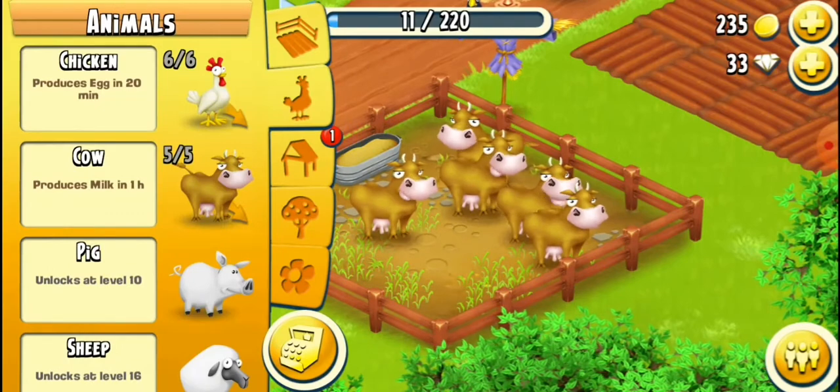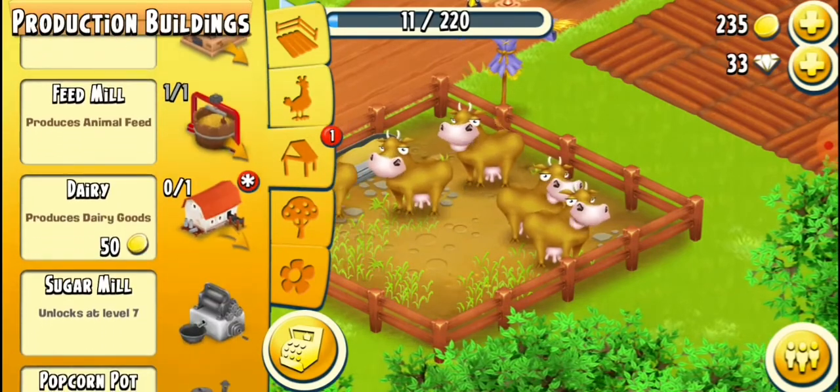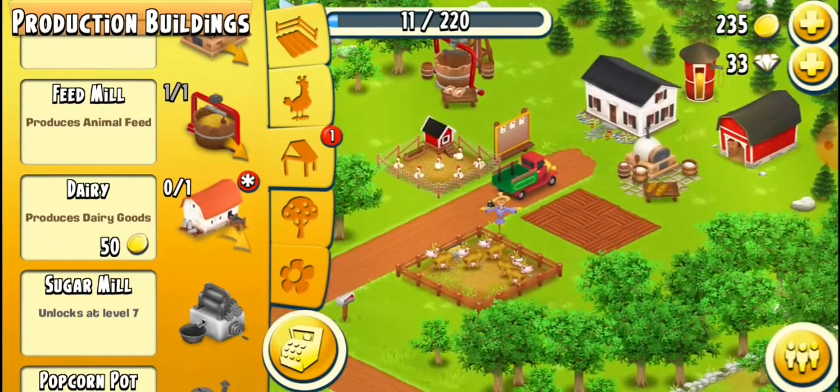Do I still have money? There's still another red indicator in the third tab — fifty. I still have money. I'm rich! But where am I going to place this dairy?